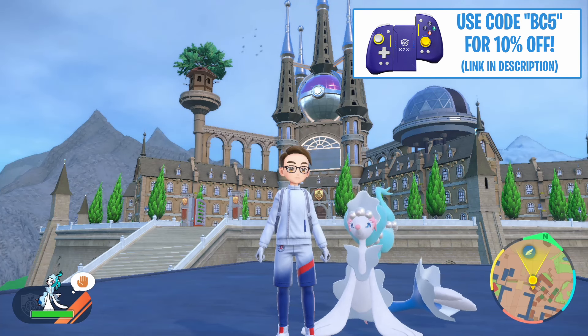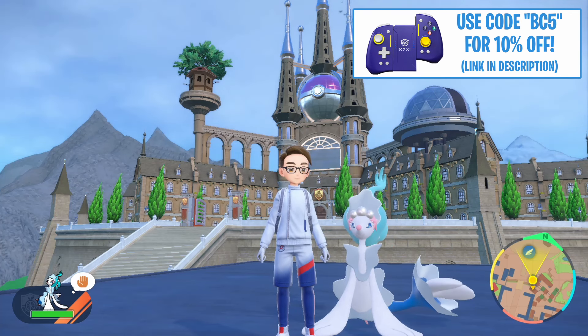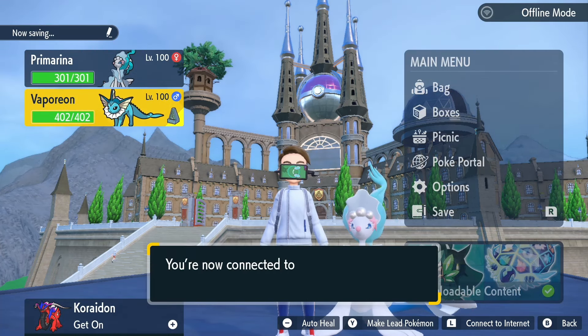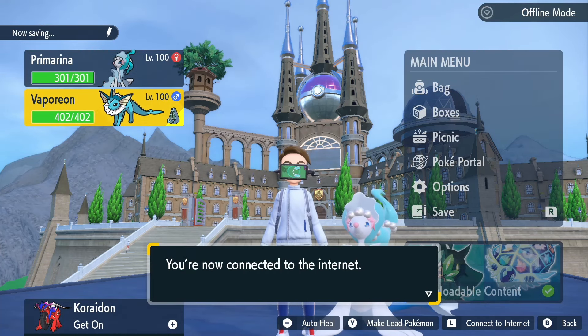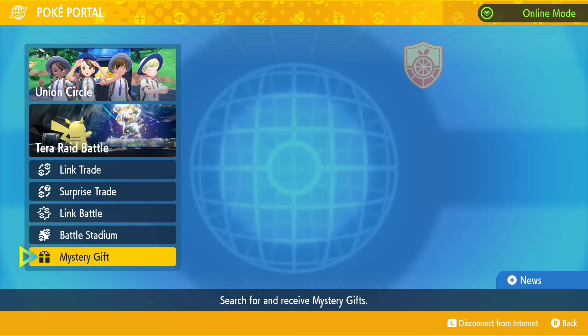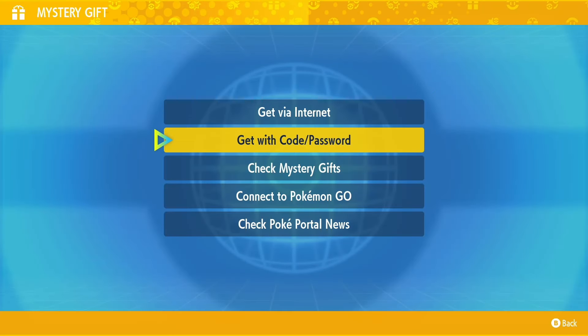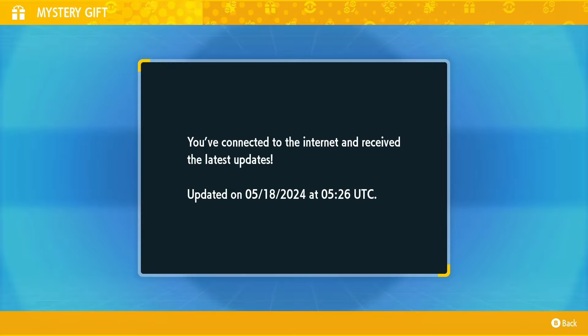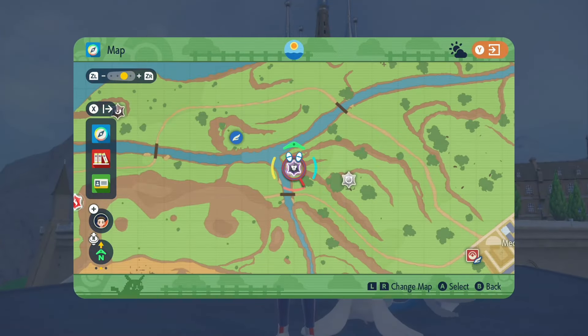you simply just have to press X to open up the main menu, then press your left bumper to connect to the internet. From here, go over and select Poké Portal, then go down and select Mystery Gift, then go down and select Check Poké Portal News. As soon as you have this black box appearing on your screen, the seven star Primarina raid is in your game.